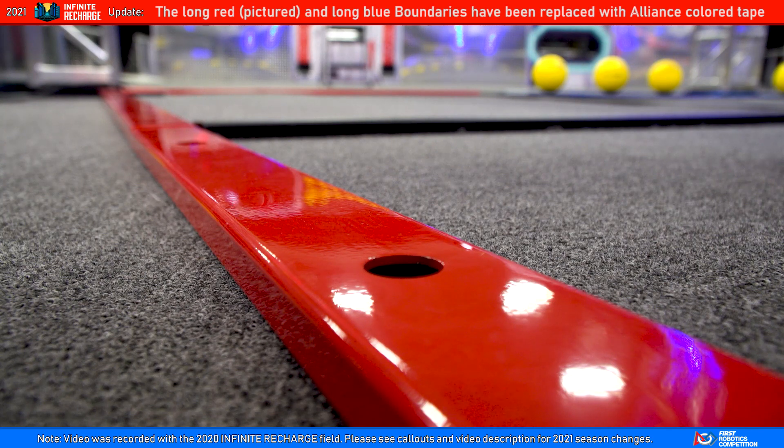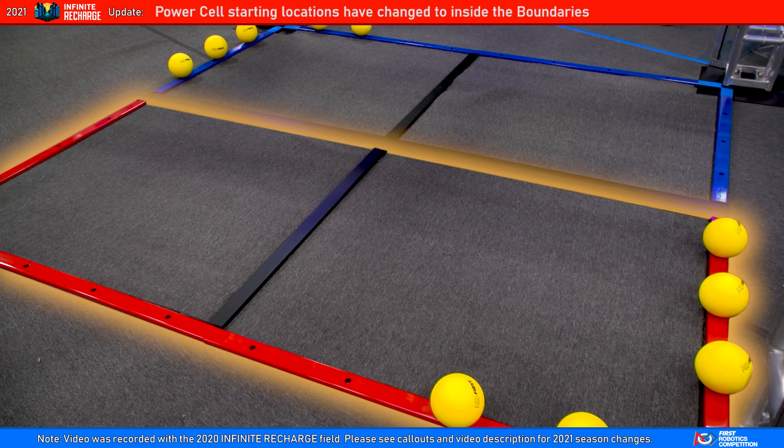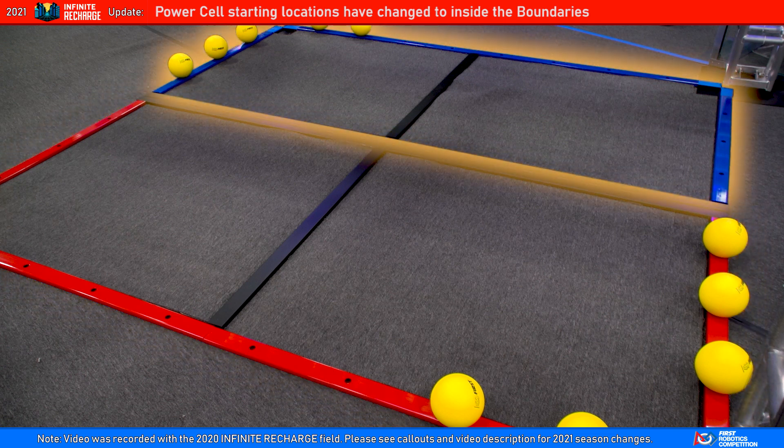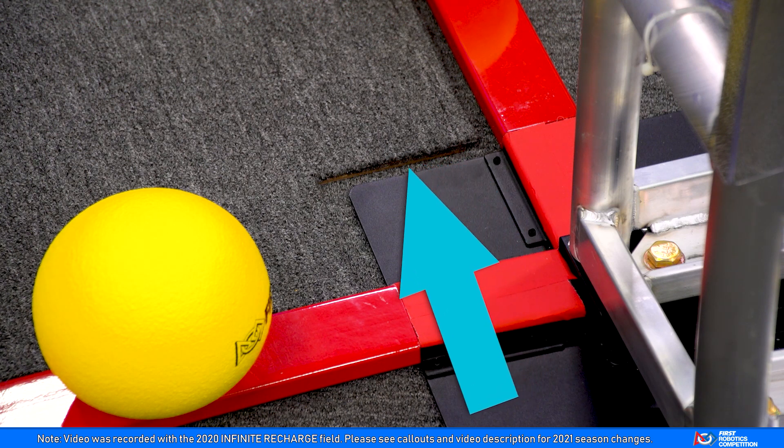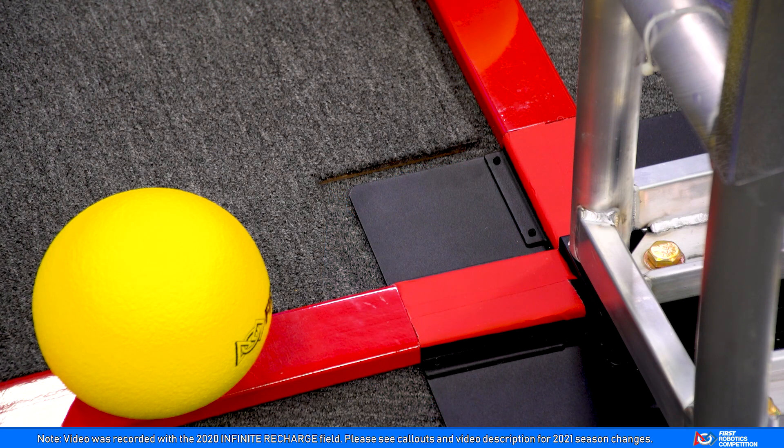The floor of the Shield Generator includes boundaries made of steel rectangular tubing. This defines the perimeter of the rendezvous point, which will be important for the endgame. Within the rendezvous point, the carpeting is slightly higher because of additional floor protection, so be sure to build your droids accordingly.